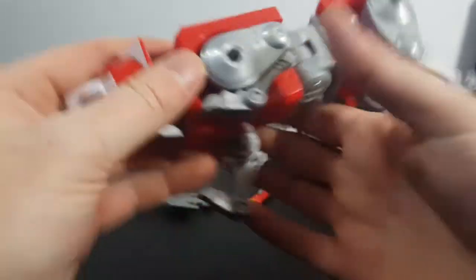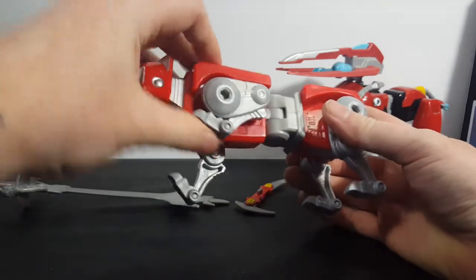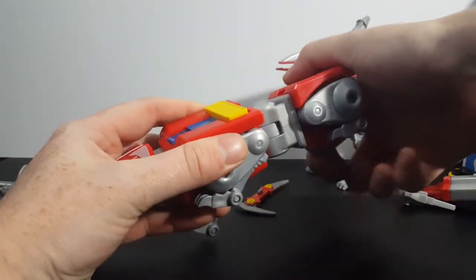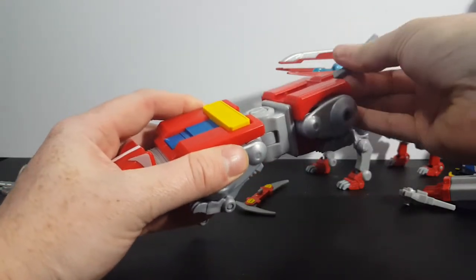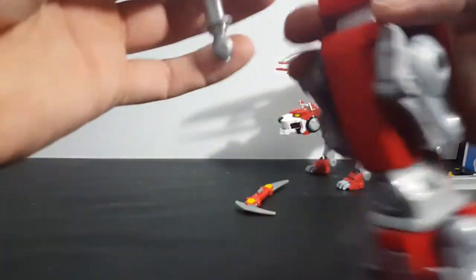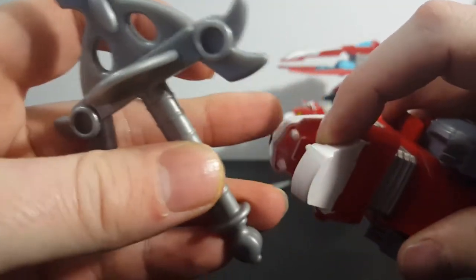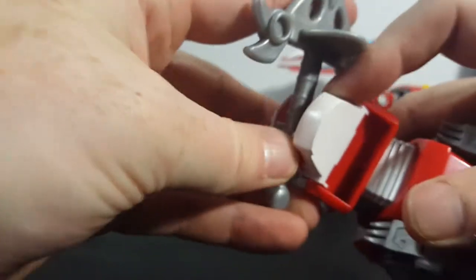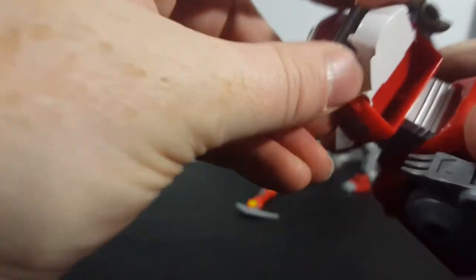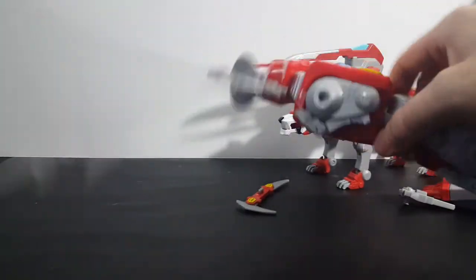Transformation is very easy — the classic lions were very easy to transform. Bring the legs up like that, tuck the tail in, and there you go — he's transformed into the right arm of Voltron. And for the blazing sword, same deal — put that tab right in there, just like that, and he holds it really well.